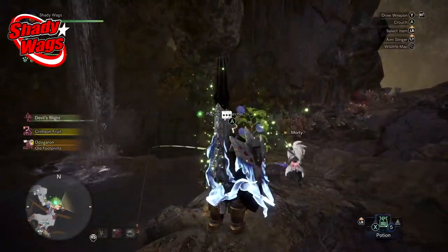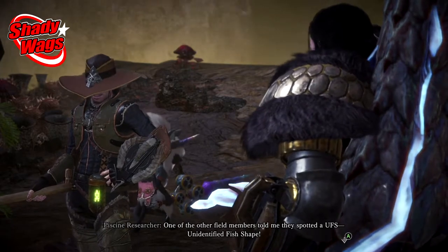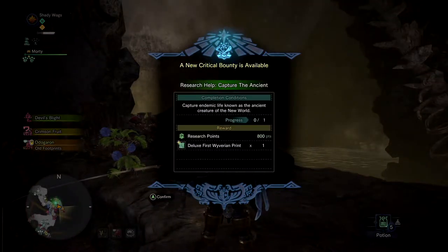Hey, what is up awesome people? So as you progress through the fishing quest, the Piscene researcher is going to ask you to capture a fish called the ancient. And just like always, these researchers give you absolutely no info at all.